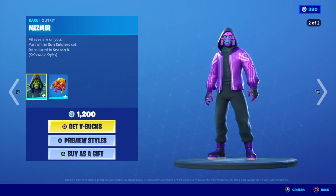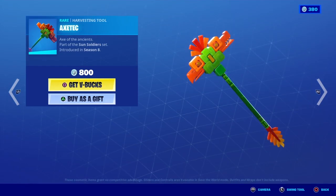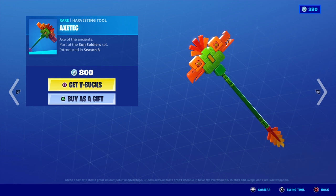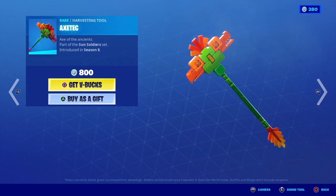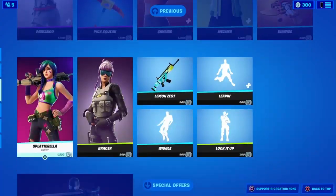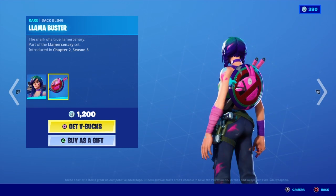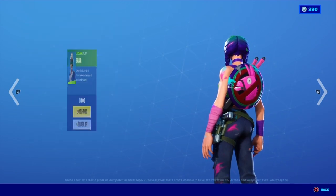Mesmer is back with the Hypnotic back bling. Axe Attack is back. Sunrise is back. Splatter is back with the Llama Buster back bling.